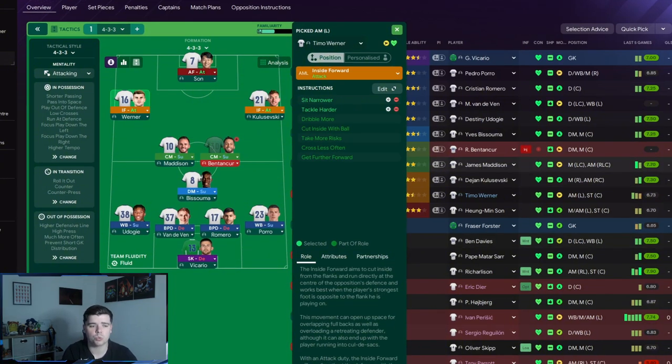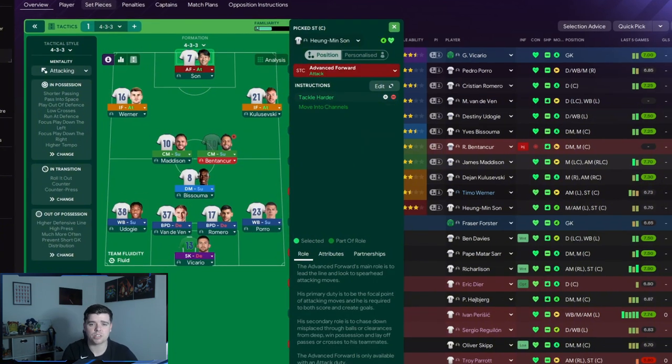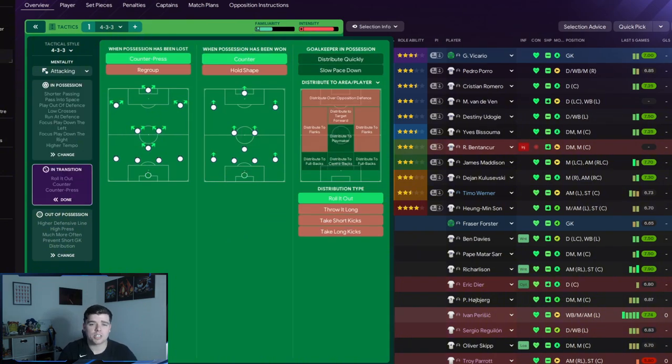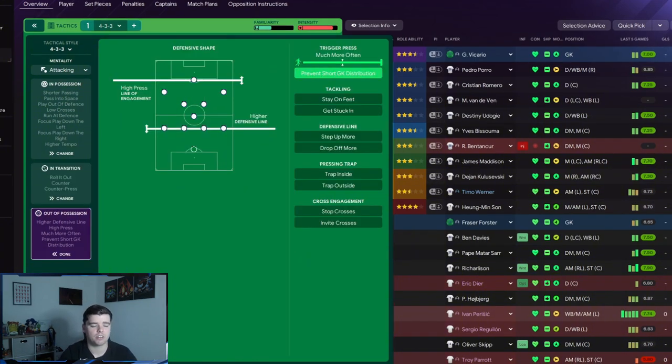We've got two inside forwards on attack, with sit narrow and tackle harder. The advanced forward up top has only tackle harder. The mentality is attacking. In possession, we want shorter passing, pass into space, play out of defense, low crosses, run at defense, focus down the wings, and a higher tempo. In transition, we want counter-press, counter, and roll it out. Defensively, it's a higher defensive line, high press, line of engagement, prevent the short pass, and trigger press much more often.